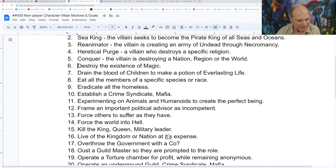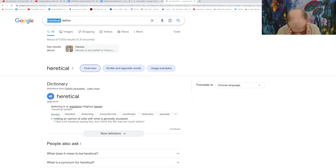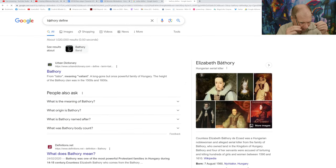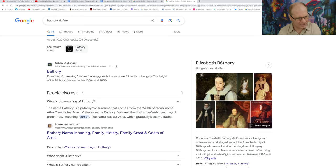Entry 7 suggestion: 'Bathory' — draining the blood of children to make a potion of everlasting life. Researching: Elizabeth Báthory was an alleged serial killer from Hungary, accused with four servants of torturing and killing hundreds of girls and women between 1590 and 1610. The name is a surname of Welsh origin. The tag name 'Bathory' is still being considered for this entry.